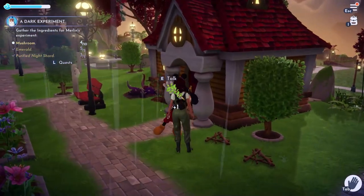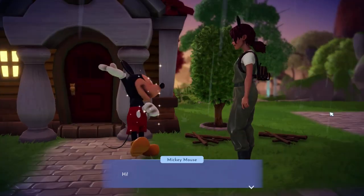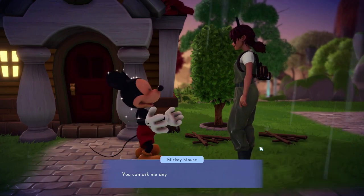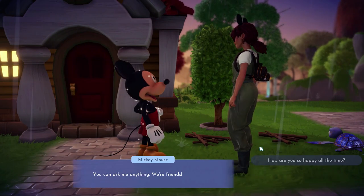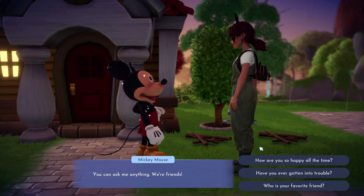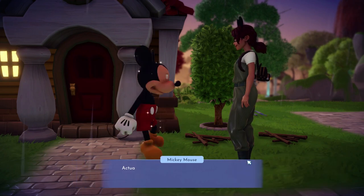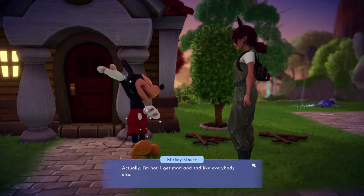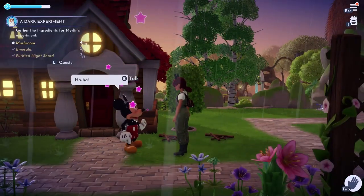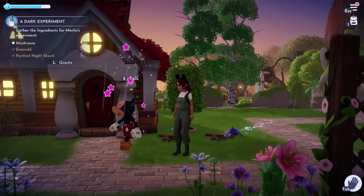You can interact with the characters you have already unlocked, such as Mickey Mouse. To interact, walk near the other character and press E to talk. You will be given options on how you would want to interact with each character. Just read the conversation and click on your choice of reply. Interacting with characters increases your chance to upgrade your friendship level with them.